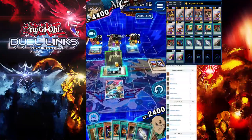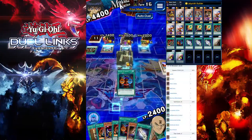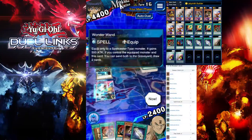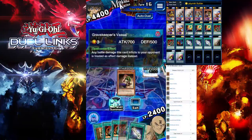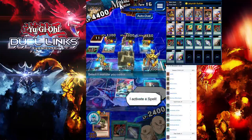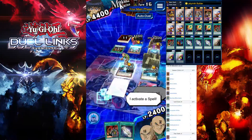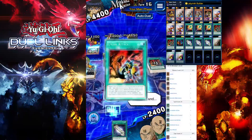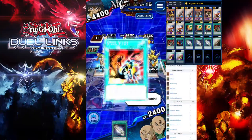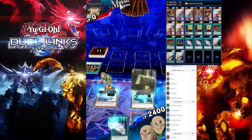On the last turn this is really important — you want to activate Shield and Sword first before doing anything, then special summon your three Mega Cybers, summon your Vessel, use Union Attack, and use Secret Pass to the Treasures on your Vessel. Use both Union Attacks on the Vessel and go for the direct attack for that over 10K damage. If you do everything correctly you should get 8K duel assessment easily.